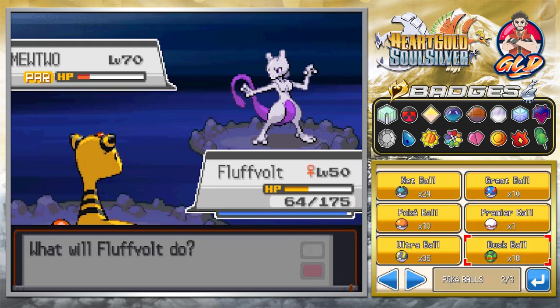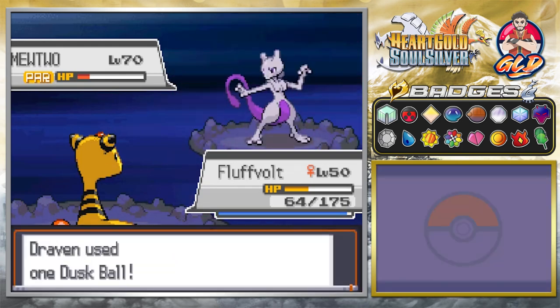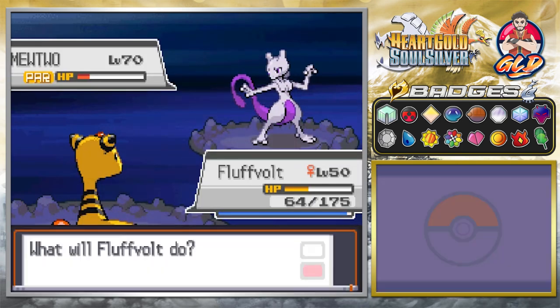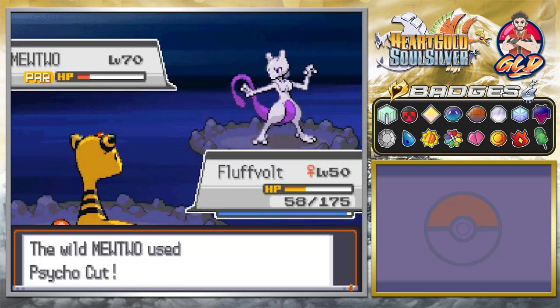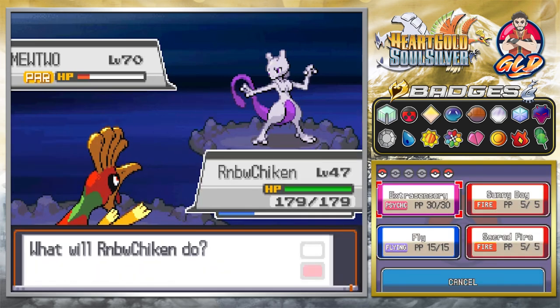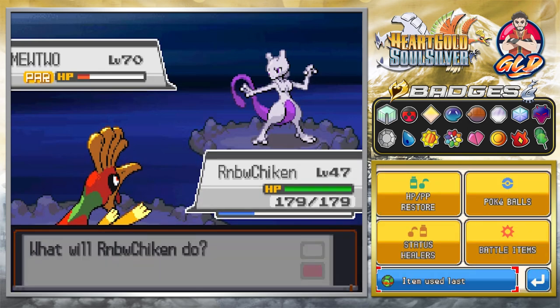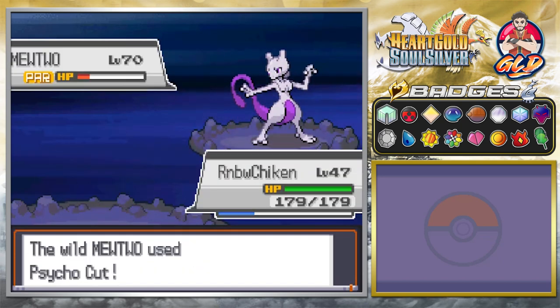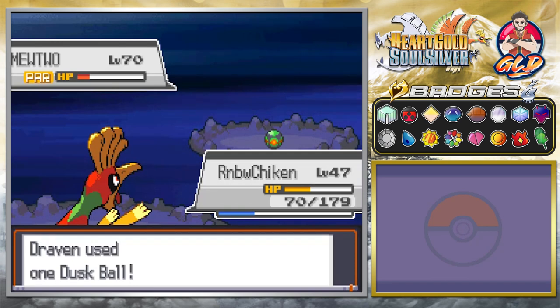There's the Psycho Cut and there goes Flaaffy. Let's go with Rainbow Chicken here - you can do it. Do it for the you-know-whats. Psycho Cut really hits us hard. Come on! Five minutes later... Come on, you a-hole Pokemon! Get in there! Get in there! Get in there!